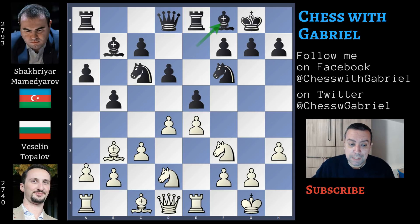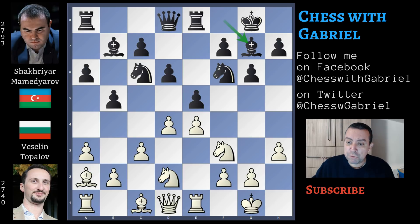Bishop to f8, a3, g6 that opens g7 for the bishop, bishop back to a2, bishop to g7, and b4. Finally one of the two players changes something in the center — he captures on d4, and c recaptures on d4.